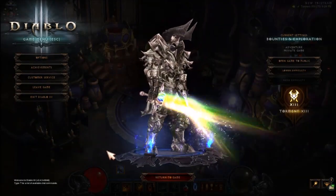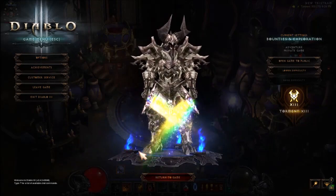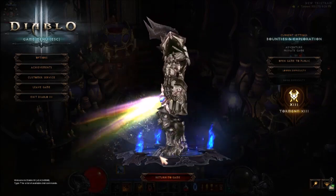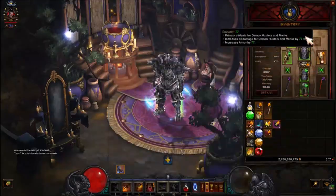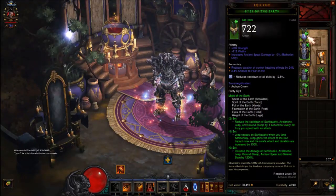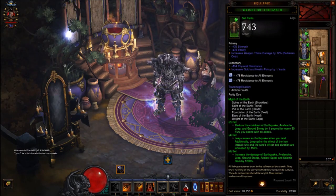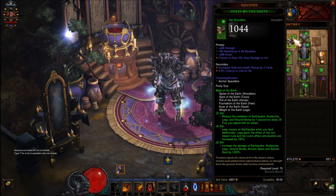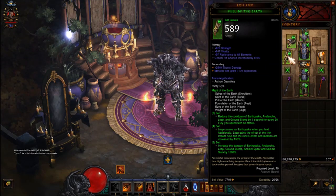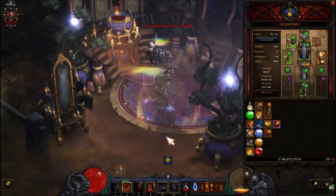This one is a real boss — it looks dangerous and sick, like a full metal shield of protection and power. If you like this transmog: helm - Arakon Helm, armor - Arakon Armor, pants - Arakon Pants, boots - Arakon Boots, shoulders - Arakon Shoulders, and gloves - Arakon Gloves. This transmog is sick — I'm gonna use it. If you want the sword transmog, it's called the Spectrum — link in the description below.